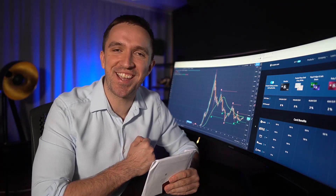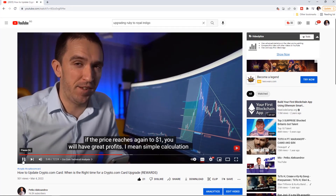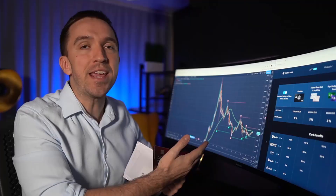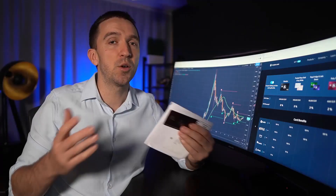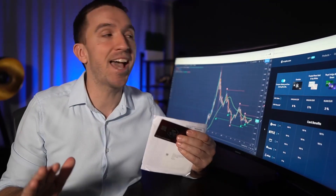Hello everyone, Petko Aleksandr here. Hope you are having a great day. In today's video I'll make a complete review for the Royal Indigo or GD Green cards of Crypto.com. I decided to update my Ruby Steel into Royal Indigo or GD Green — you have the choice which one you want to get. I recorded a video explaining why it's better to upgrade your card when the CRO coin is cheaper, and I'll drop a link in the description. In this video I will do the unboxing, activate it on my phone, and explain all the card benefits. If you're ready, let's go.